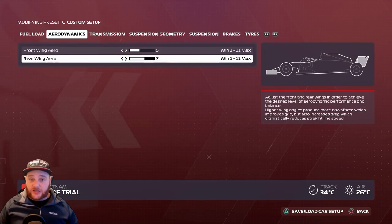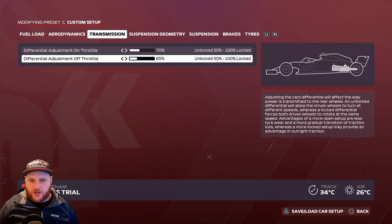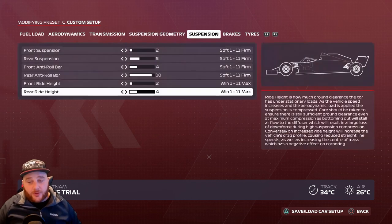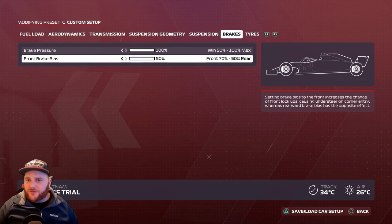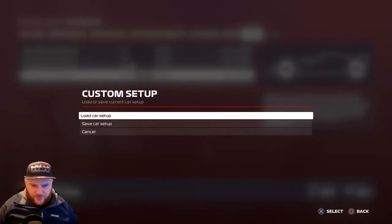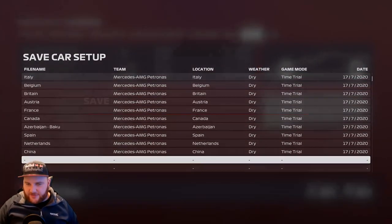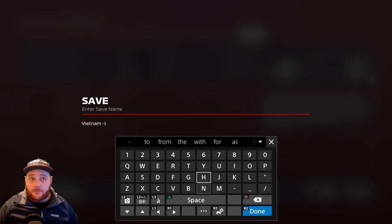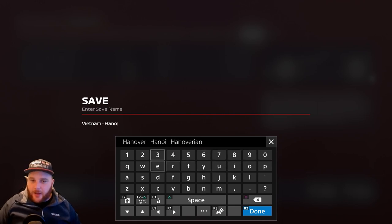Vietnam setup: Aerodynamics — front wing 5, rear wing 7. Transmission — 70% and 65%. Suspension geometry — 2.50, 1.0, 0.05, 0.20. Suspension: 2, 5, 4, 10, 2, 4. Brake pressure 100%, front brake bias 50%. Tire pressures: front 21 PSI each, rear 20.3 each. Save it as 'Vietnam'. Try five laps on your normal setup and five on this one — you should see a difference.